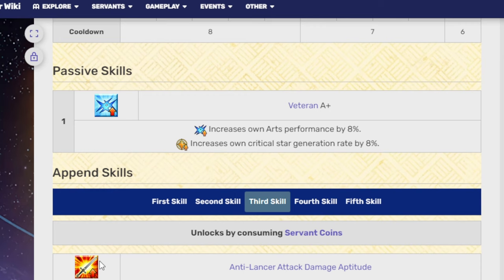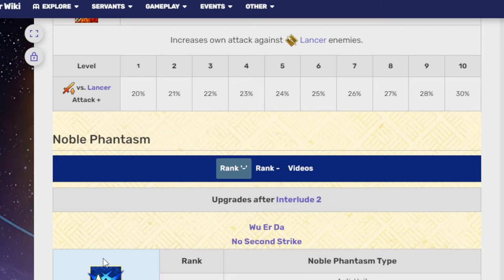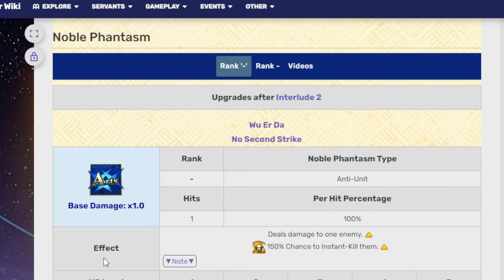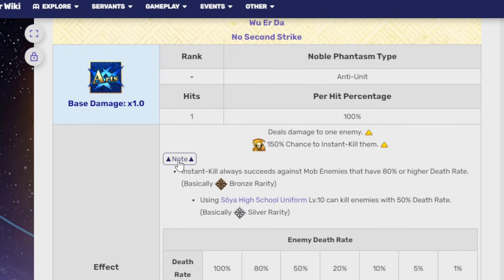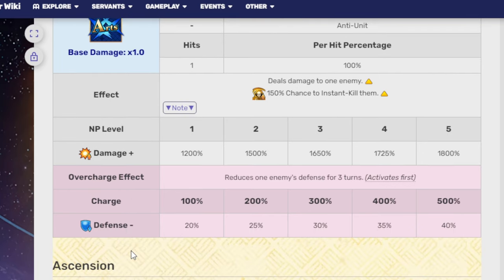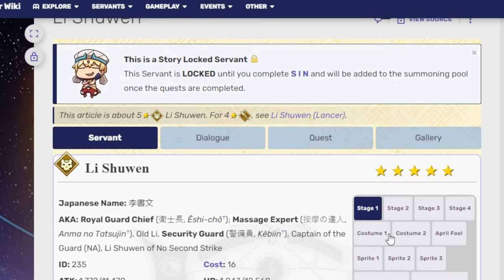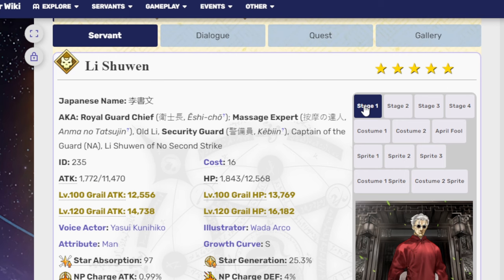His passive skill is Veteran A+, which increases Arts performance by 8% and increases Crit Star generation rate. His hidden passive is Anti-Lancer Attack Damage Aptitude, because trust no one, not even yourself. His Noble Phantasm, which upgrades after an interlude, is the Wero-da, the No Second Strike — Anti-Unit, Rank Nothing, hits a single time, deals damage to one enemy, with a 150% chance to instant kill them. NP damage at level 1 is 1200, up to 1800 at NP level 5. He also reduces one enemy's defense for three turns, activating first. Charge level 1 gives 20%, up to 40% at the final charge level. He also has a couple of costumes — both are variations of him without the glasses.